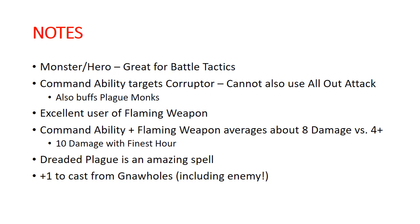That goes up to about 10 damage if he also uses his finest hour. However, that Dreaded Plague is an absolutely amazing spell — we really can't underestimate how powerful that is. It does have a casting value of 7, which is difficult to achieve, but you're plus 1 to cast when you're near gnaw holes, which is definitely very important. Also important to note that when you're playing him in Nurgle, if your opponent is playing Skaven, you can use enemy gnaw holes to get that plus 1 to cast — so that is still a viable option for you even when playing Nurgle.